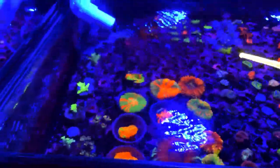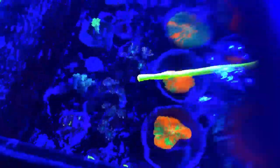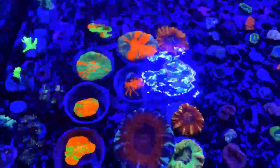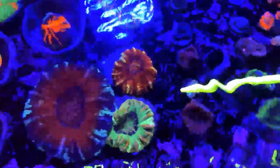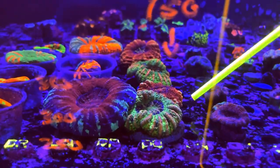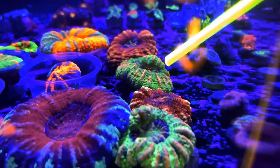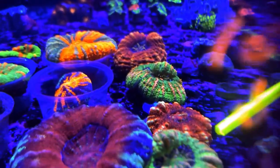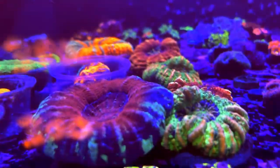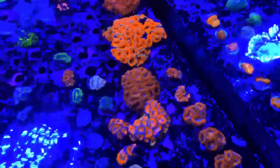Next up we've got our other tank here with some of our leathers as well as some of the mandarin clove polyps we've already got on the site. And then our scolies — we've got these really interesting button scolies here. These guys are really large; they're actually bigger than some of our normal scolies because they're a lot more developed. You get some really nice colors like that pink and green one as well as the red with whitish striping. We've got some acans as well as some colonies for people who like bigger pieces.